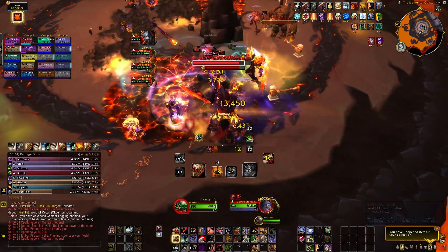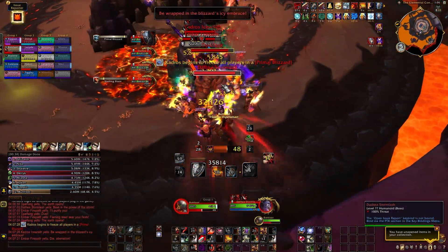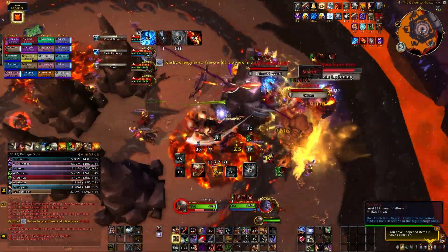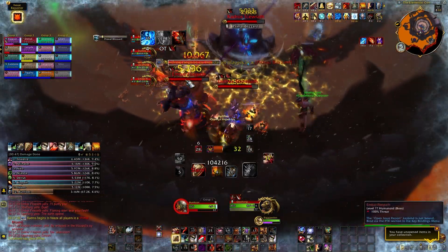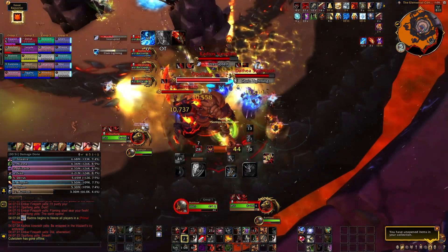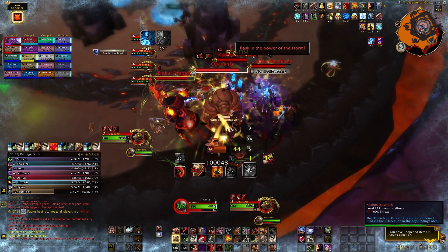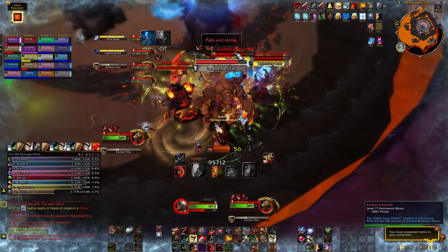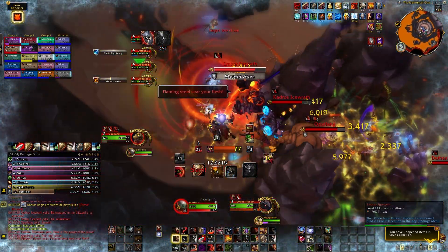One big criticism I have of the default UI is that it doesn't allow pixel-perfect numerical control over where you place UI elements. Most add-ons do. If I use a unit frame add-on, I can set my target frame and player frame to have identical Y-coordinates — 250 pixels from the bottom of the screen, for example. In the default UI, I can click and drag and say, 'yeah, it looks about the same.'